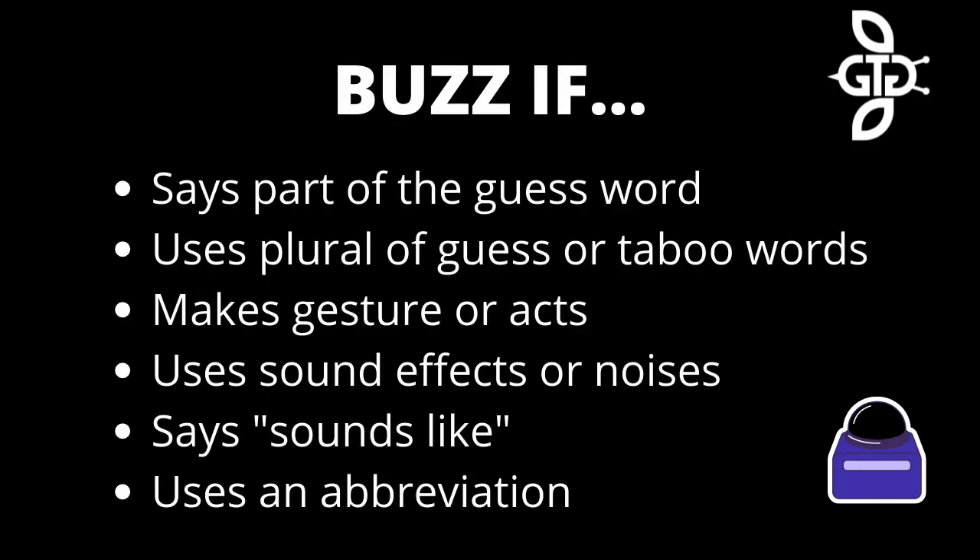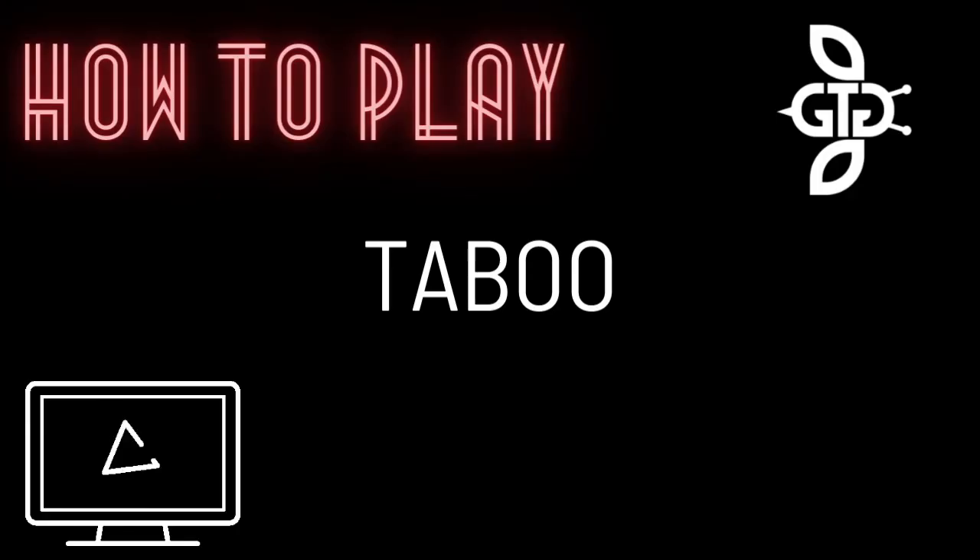The monitor will buzz the buzzer when a player uses a taboo word. A describer will also get buzzed if they break any of the following rules: says any part of the guess word, uses the plural of the guess word or taboo words, makes a gesture or act, uses sound effects or noises, says 'sounds like', or uses an abbreviation. That wraps up how to play Taboo.